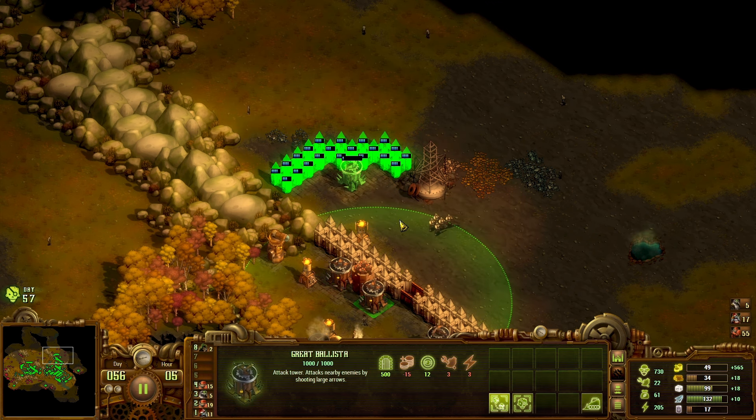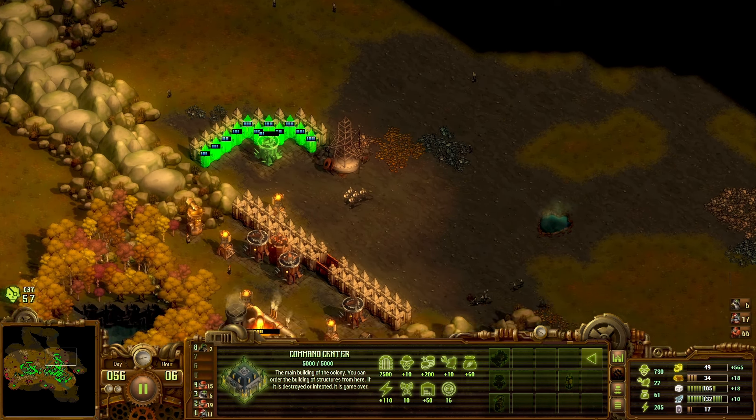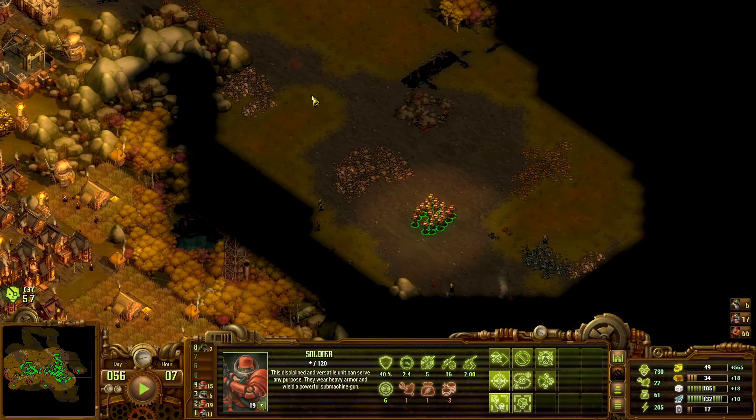Throw one of the ballistas back there, and then if I get enough gold we can put some wasps out too — that'd be handy. These guys are going to actually clear this out first — see what we've got there. These guys can take care of business over here.